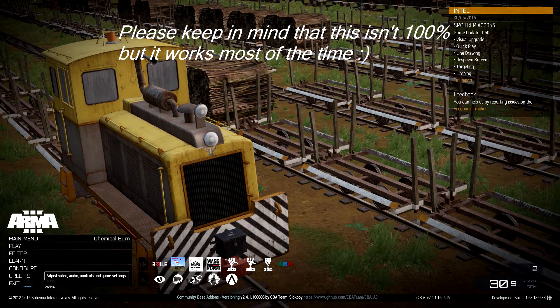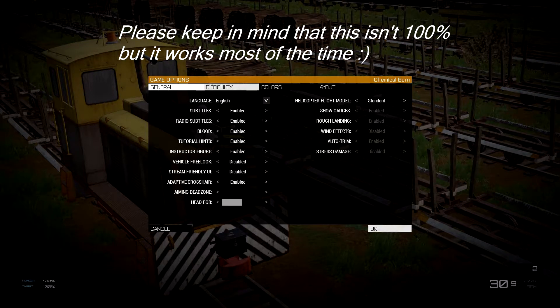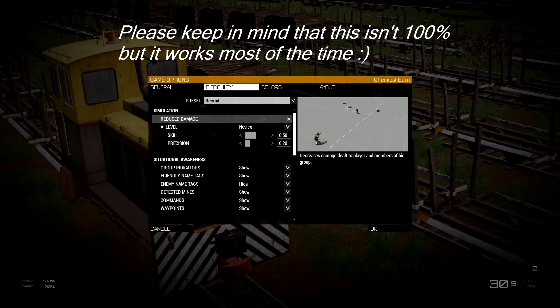You're going to want to go to your screen here, hit configure, hit the game button right here, and go to difficulty. It's going to be on regular exile. You're going to want to change this over to recruit, which will allow everything to show.